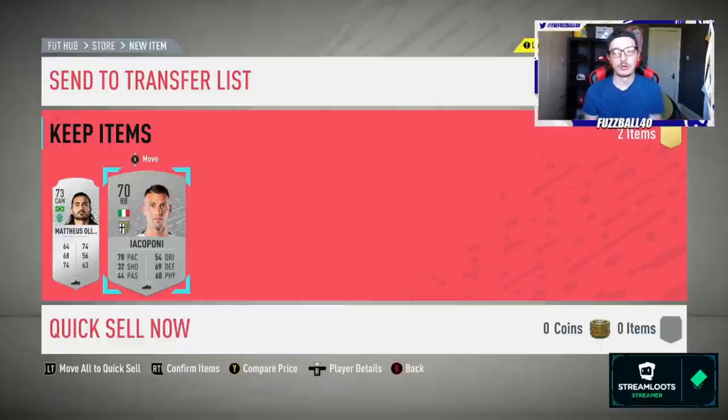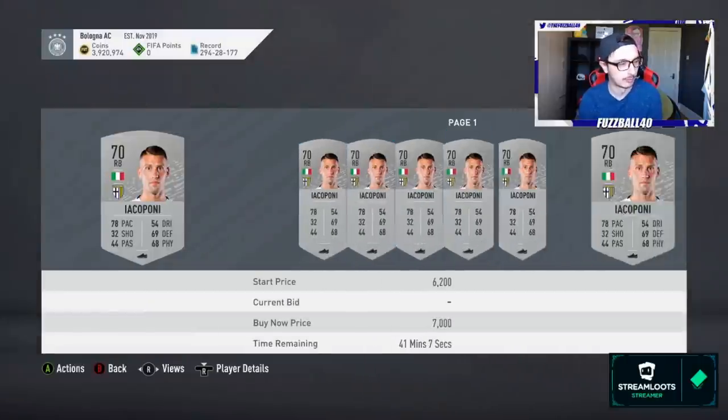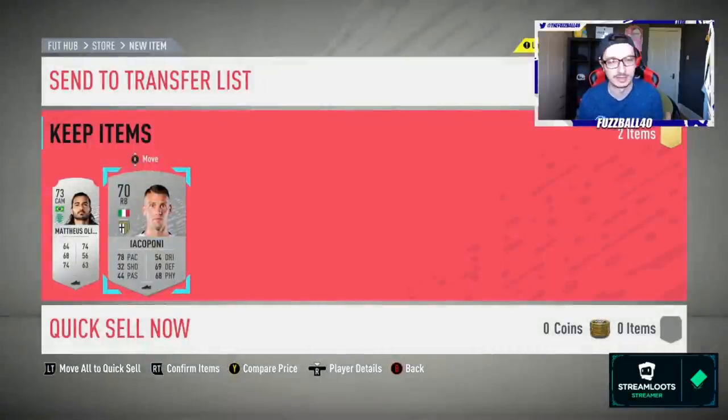The first real hit was Yacoponi — 3,600 coins on him at the moment because there hasn't been much silver supply at all but he's got decent value. We hit quite a lot of thousand to fifteen-hundred coin cards and packed an MLS striker worth about three and a half thousand, though he's gone to a club. Yacoponi is a nice hit — I can't complain too much with that.